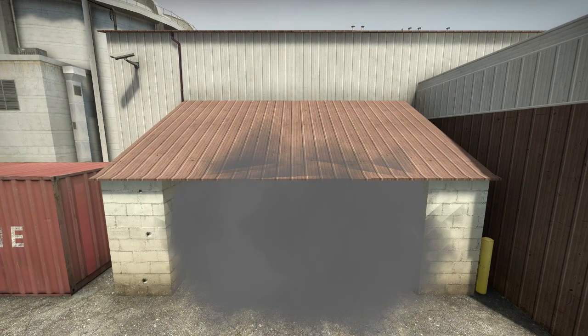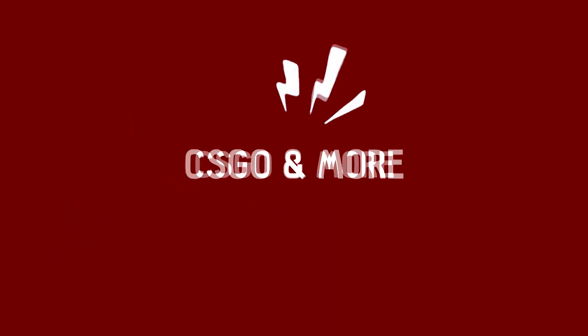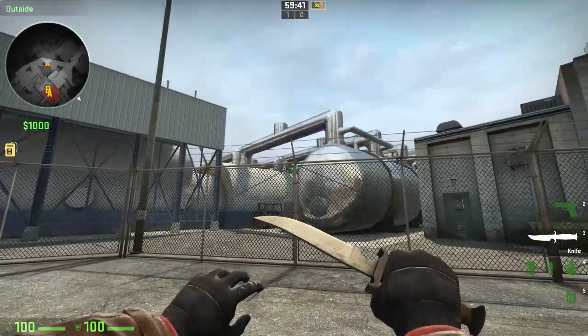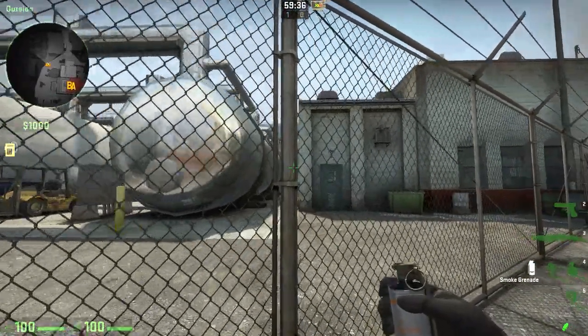Hey guys, Corex here. Today I will show you how to take Nuke outside alone — a one-man take. There are quite a few things about Nuke outside you can do, and mainly what I'm gonna show you is how to throw smokes.